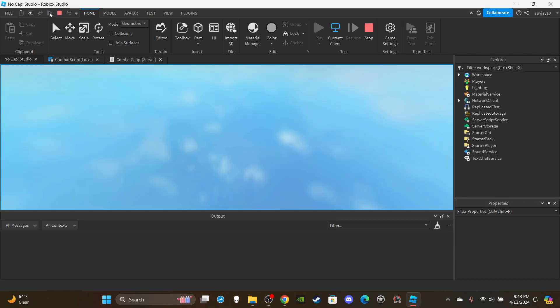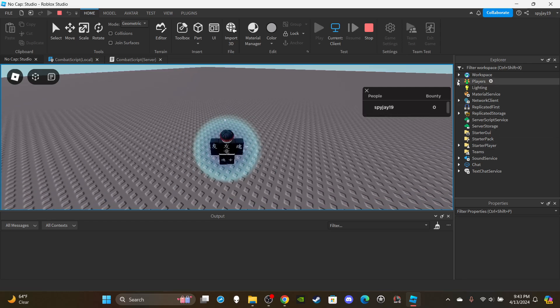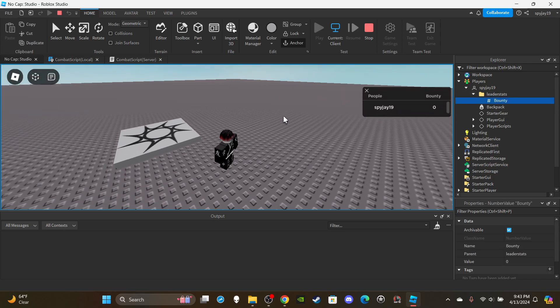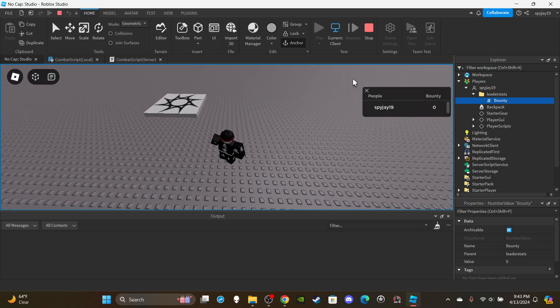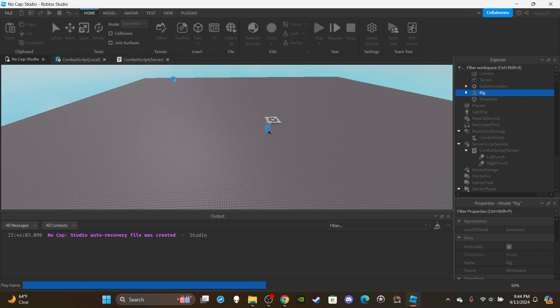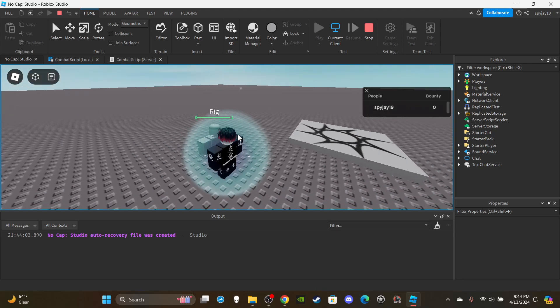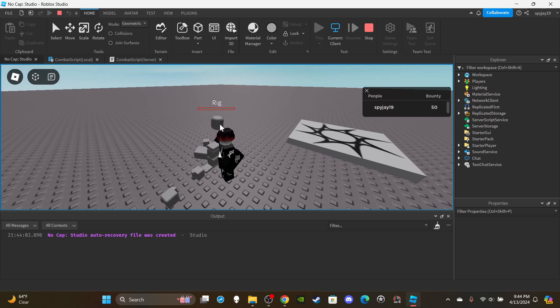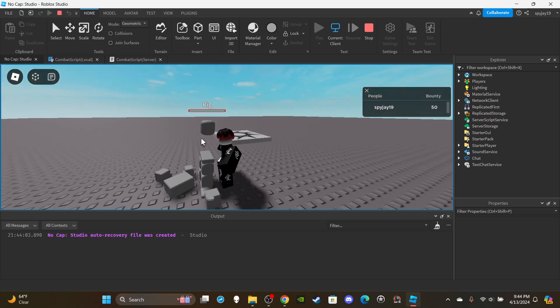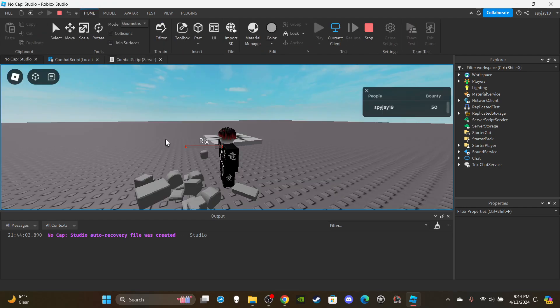Let's go ahead and test to make sure this works. If you want access to any of my scripts or models, you can become a channel member or Discord subscriber — links in the description. As you can see in the top right, my bounty is zero by default. Opening the leaderboard shows Bounty right there. The combat system is working fine. I'm using a rig from Avatar Rig Builder. I'll spam attacks — obviously in an actual game there'd be a cooldown. After killing the rig, the bounty increased by 50 as expected.